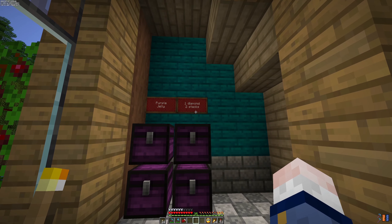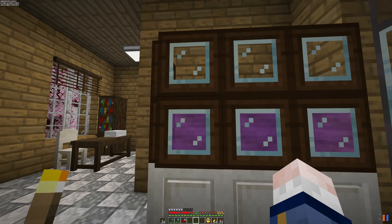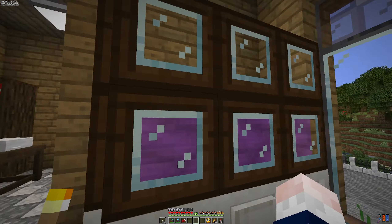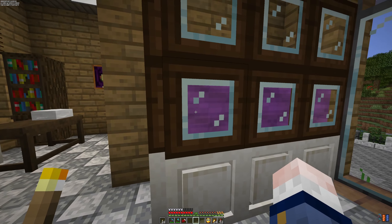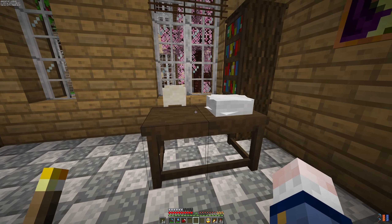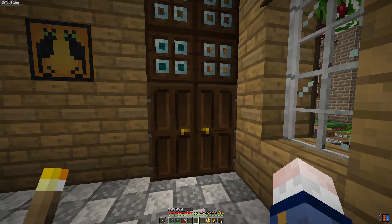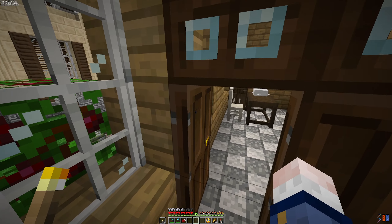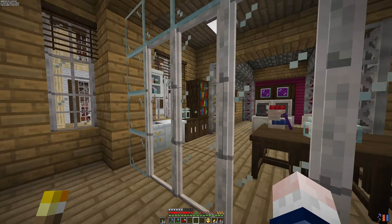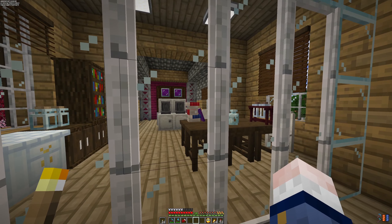We are selling them one diamond for two stacks, and here we have the display — a large fish tank with some jelly on the inside so that people can actually see what the block looks like. As we walk inside, we see there is a desk for the salesperson here. And what's behind this door? Well, this is an employee's area, where we can go to the second floor, and here on the second floor we find the jelly lab.